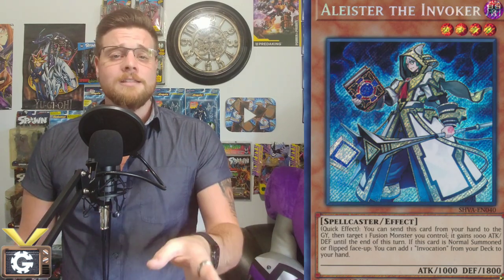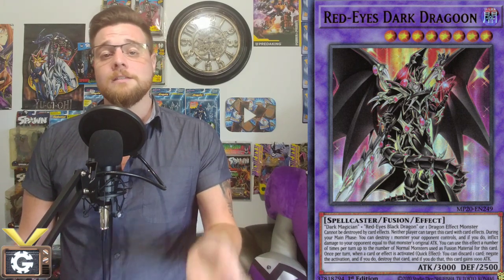Some of you might be thinking: how did we beat Winda? There are a lot of outs to beat sticks like Winda or Jagoon. To handle Winda you can summon the Frogos and attack into it, or tribute for a Light or Dark. For Jagoon, we have our own beat stick Overlord — at 3100 attack you can attack over it, or use the effect and send it to the graveyard.